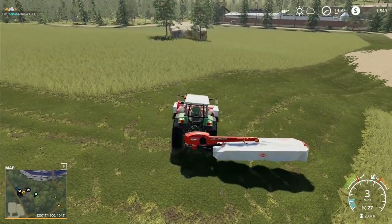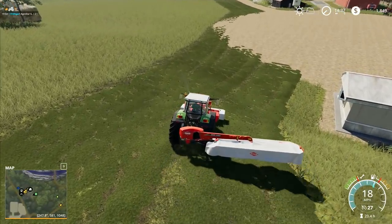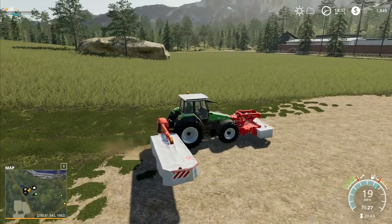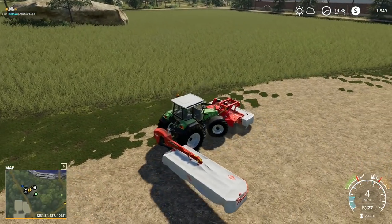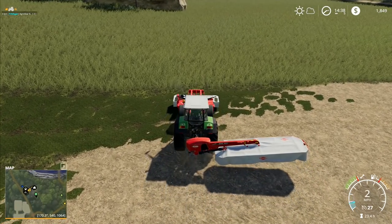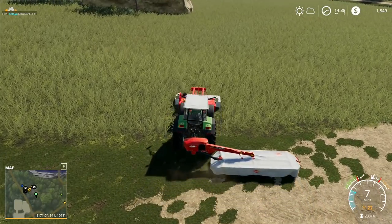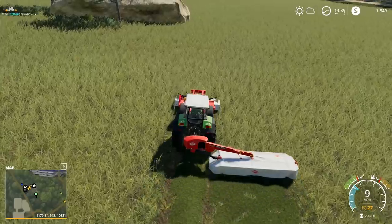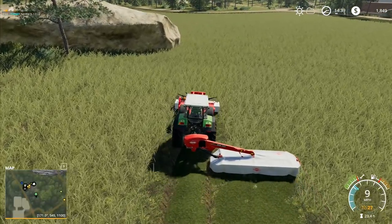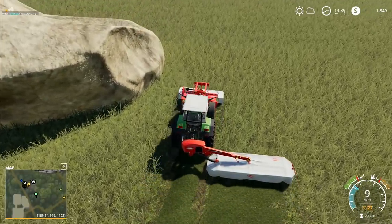I need to go straight up towards the rock and take that bit out. I want to get somewhere in here roughly, then we can work it out from this point. I'll drop it down here and fill in this piece, then go around the rock - I'll probably do it three times around just to make sure we cut all of the grass all the way around it, because it doesn't quite cut it properly otherwise.